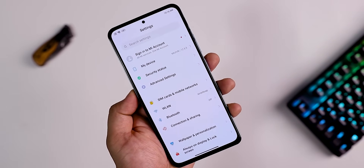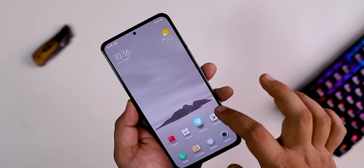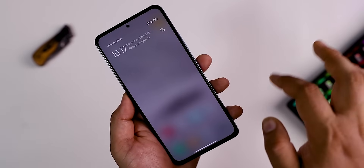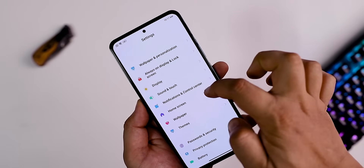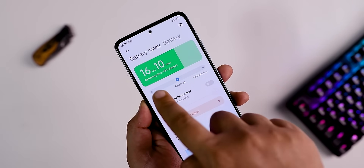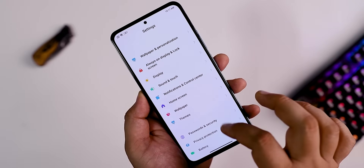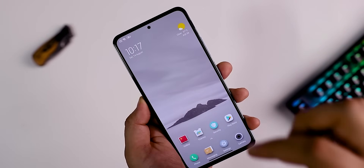No doubt, the fingerprint and transition effects are very smooth and perfect. The MIUI 12.5 latest control center is available. The battery option includes the latest MIUI 13 power modes: balance mode and performance mode.